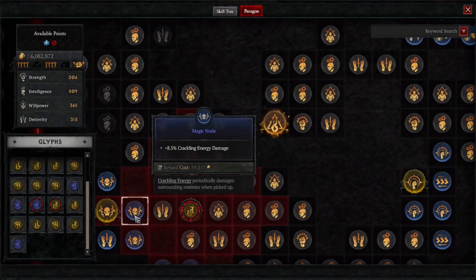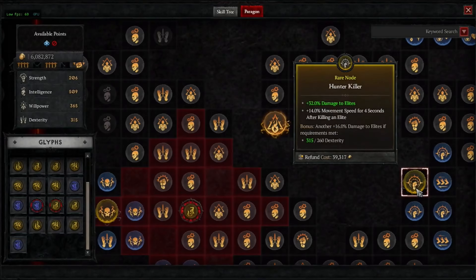But then there are rare nodes. Rare nodes have a pretty powerful effect right off the bat, and on top of that there's a bonus effect that you can see — on this one it's another 60% damage to elites if you reach a certain amount of dexterity for your character. Rare nodes on their own, and there are about 10 or more per board, are already pretty powerful generically.